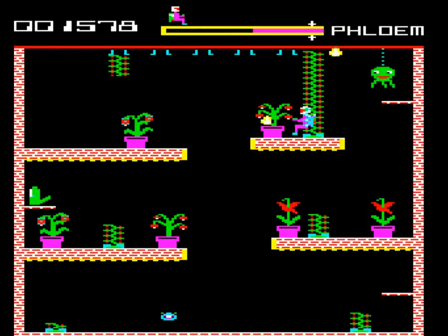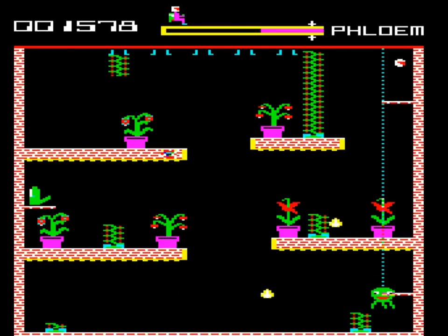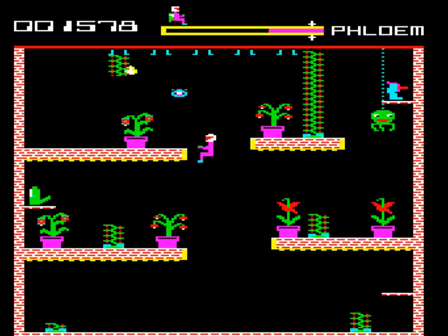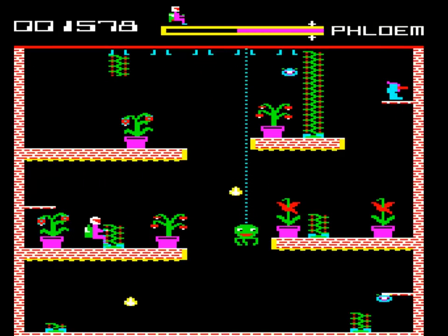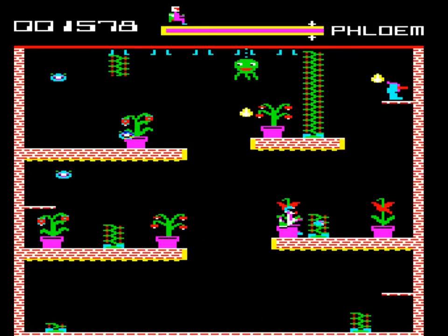In many platform games, that would be the entire scenario. But Microcosm has a secondary objective: you also need to keep all of the plants alive. This means that whenever you hear an alarm, you must put down your laser and get the nutrient can.